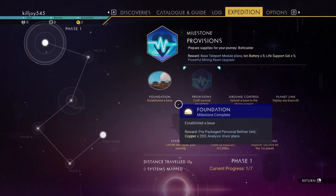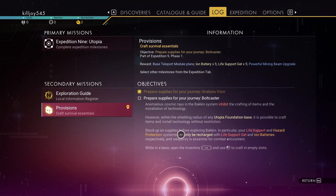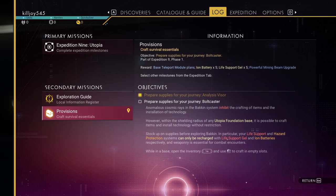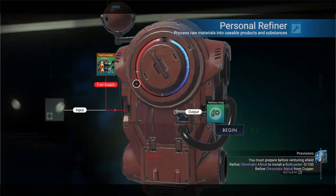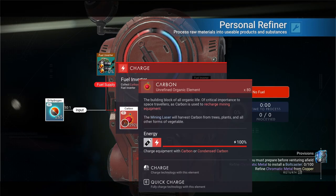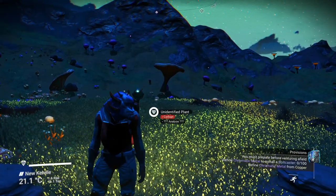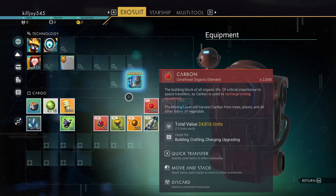Stock up some supplies before exploring — in particular life support gel, since the hazard protection system can only be charged with life support gel and ion batteries. Let's get some life support gel, which requires dihydrogen. We also need some fuel. Back with some cobalt. Since we can't craft anything unless we're in here, let's do that — our backpack is done.